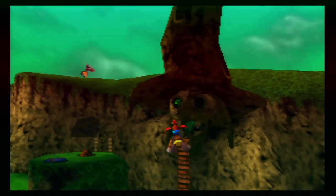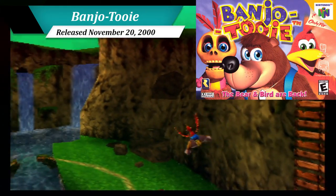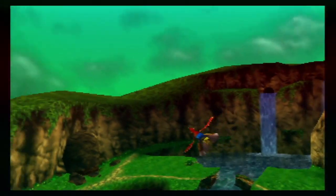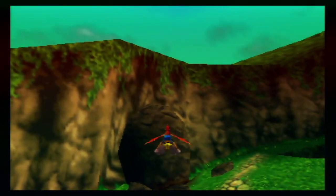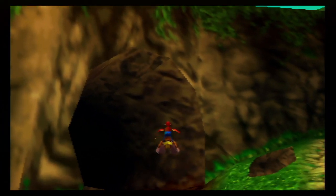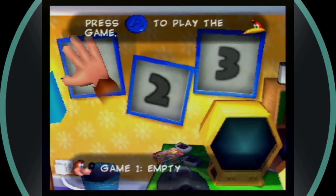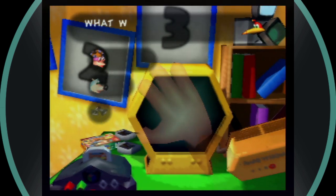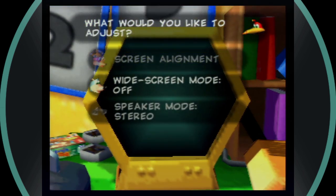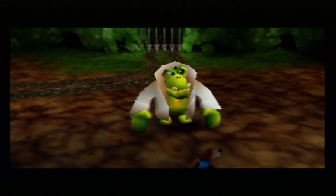The last game on today's list is brought to us by Rare with the year 2000 release of Banjo-Tooie. This direct sequel to the 1998 original Banjo-Kazooie saw our Bear and Bird heroes once again facing off against Gruntilda. Not only is the game bigger and more detailed, it also has support for widescreen. To turn it on, go to the settings tab on the main menu and tick widescreen mode on. The whole game will now be displayed in 16x9, with both campaign and multiplayer being supported.